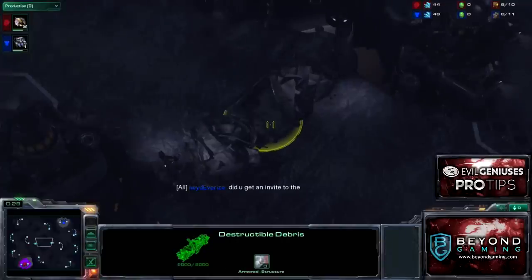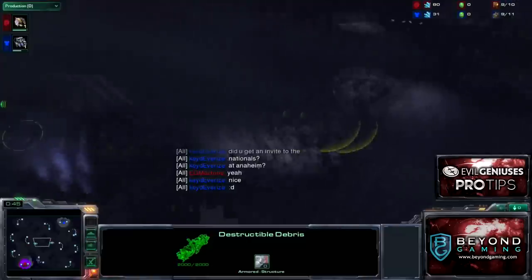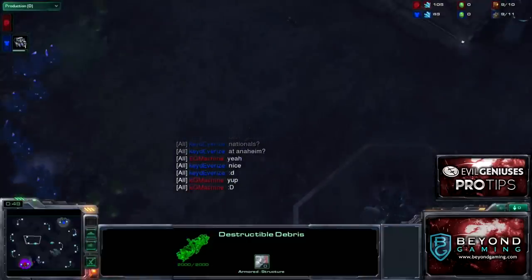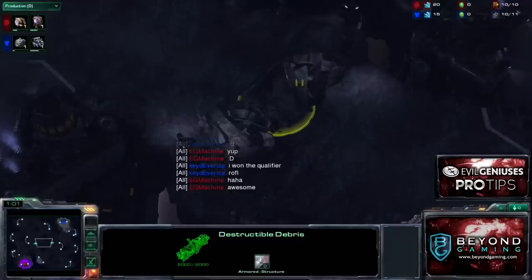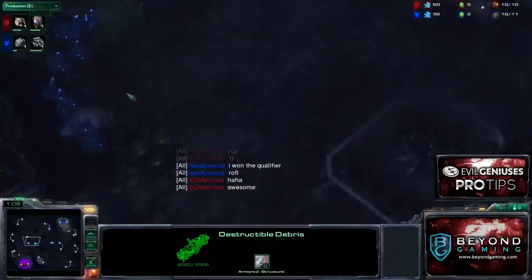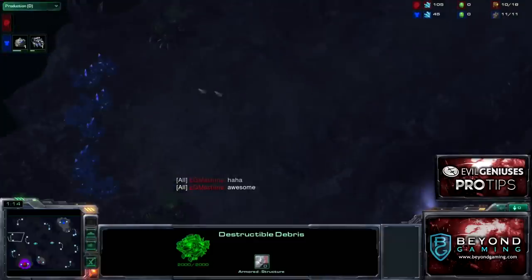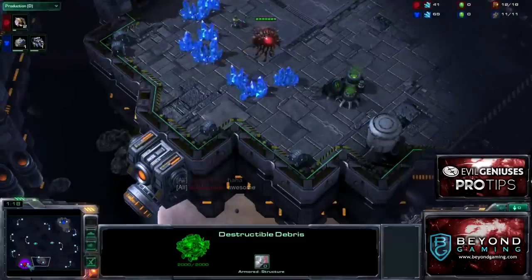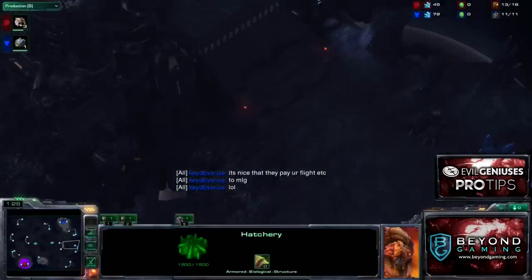There are destructible rocks in the center of the map that can reduce early timings. But later on, if you're trying to go for a late-game Ultralisk composition or even Broodlords and you're trying to reduce travel time between the center fourth bases, it's something a lot of Zergs like to destroy. Meanwhile, a lot of Terrans are trying to hit marine tank timings before Broodlords. There's a ramp leading to the main, ramp leading to the natural and third — a standard map for this matchup.